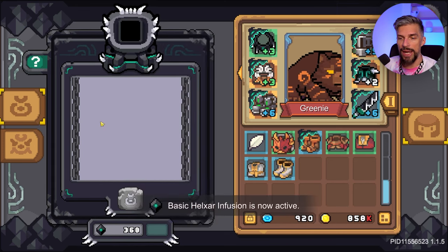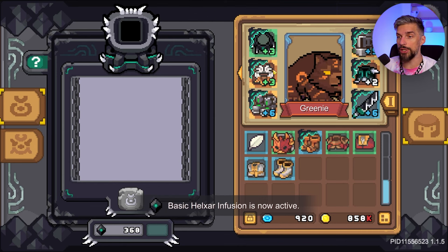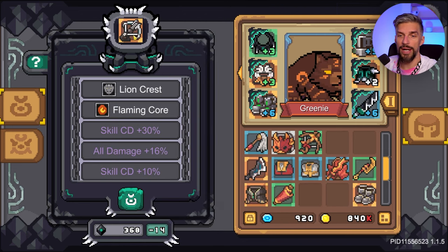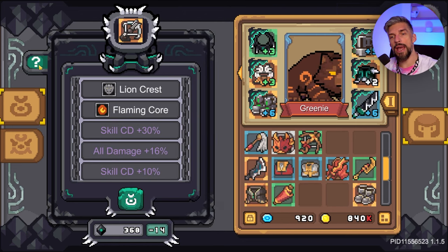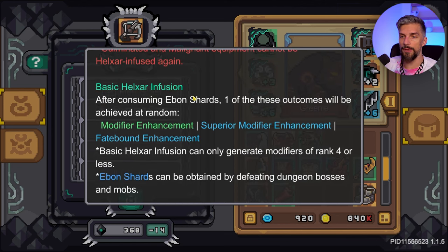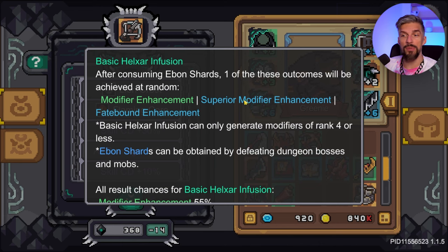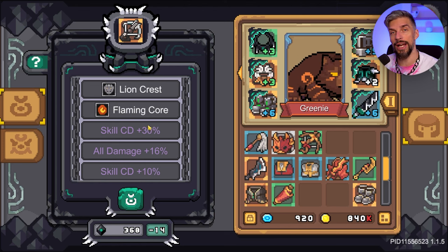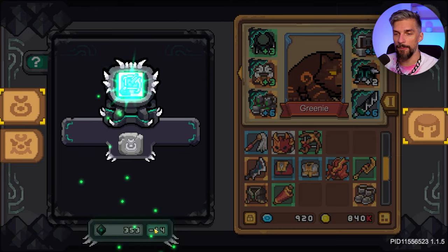The infusion is an additional form of upgrading your equipment. The basic infusion is pretty simple — you just put anything you like in there and it gives you random bonuses. Let's use this crossbow as an example. For the normal infusion you can get modifier enchantment, superior modifier enchantment, and fate bound enchantment. The modifier enchantment will boost one of your modifiers, and for the basic Helixar infusion it goes up to tier four — the higher the tier, the higher the bonus.